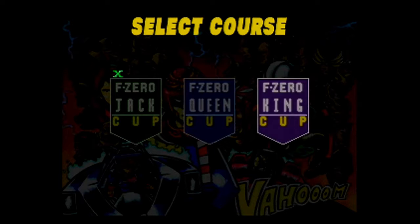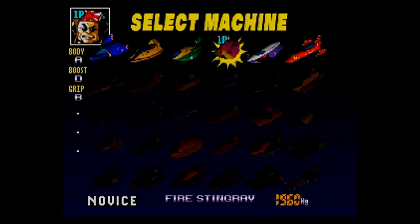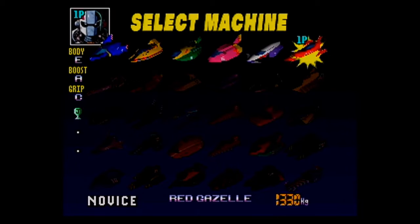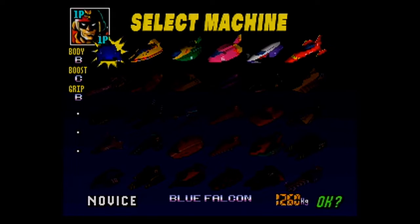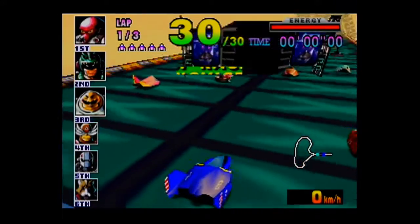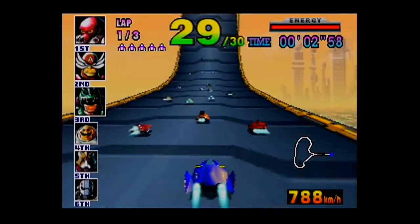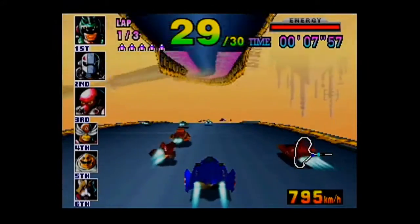These are not the only cups in the game. We'll be getting more later, but for now we'll have to work with these. Anyways, what I kind of want to do is use most of the ships in the game at some point. We started out with Mighty Gazelle or Red Gazelle because it's the only fitting one. Let's go to Captain Falcon for the next cup — the staple of the F-Zero franchise. Captain Falcon is definitely the most balanced character in this game. He's Captain Falcon. He's the most balanced.